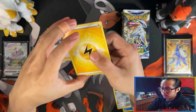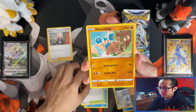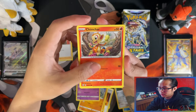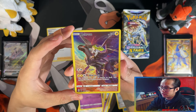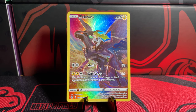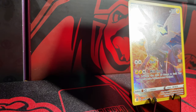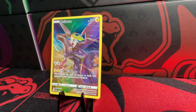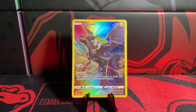The two I've opened, I'm happy — good pulls. Magma Basin, Hitmontop, Colette, Chimecho, Mincino, Zekrom Trainer Gallery. Because I pulled the Zekrom Trainer Gallery it's not too bad. Which is a good thing about these new sets, because they've got the Trainer Gallery cards. At least the chances of you going home with dud boxes isn't that bad.